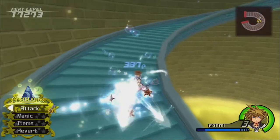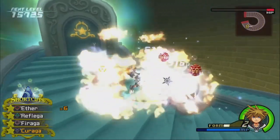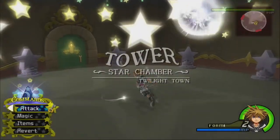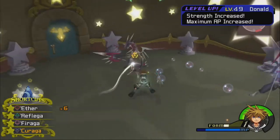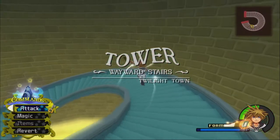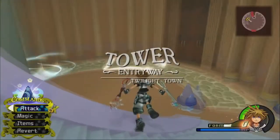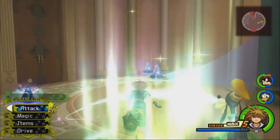I'm going to change my customization so instead of Magnera, it's Firaga. Look at that — Firaga just wiped out like all of them. One Firaga. I got dense gems. Ouch, Dragoons. I do not want to waste all five of my drive forms, so let's try to get back to that save point as soon as possible.